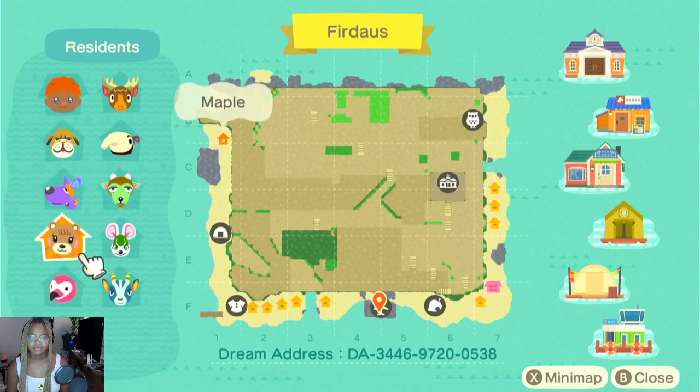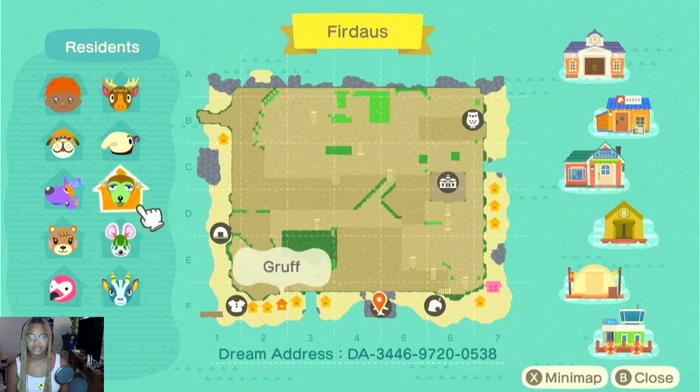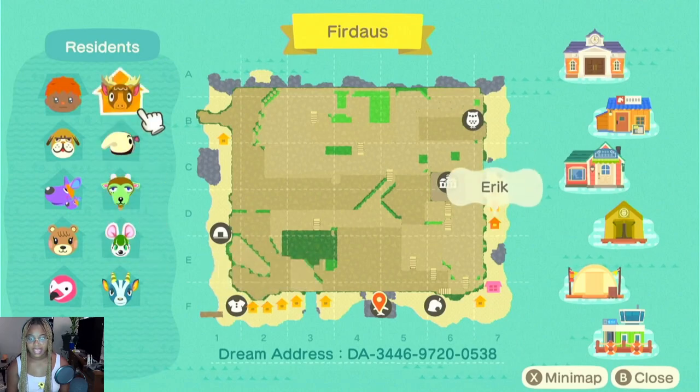I have Mac, Sylvia, Maple, Flora, Klaus, Bruce, Brie, Gruff, Antonio, and Eric. All of their houses are on the beach, all the shops are on the beach, and the campsite is on the beach. The only thing not on the beach is the museum.